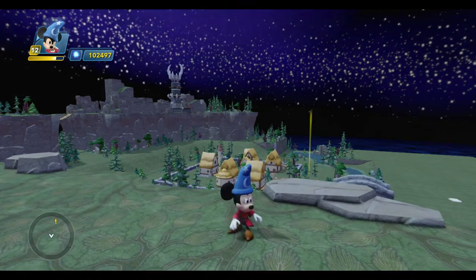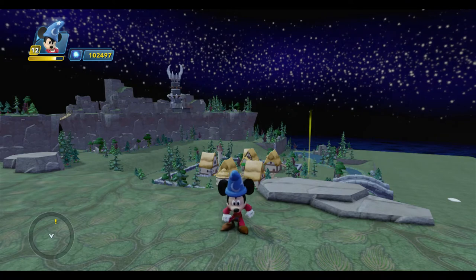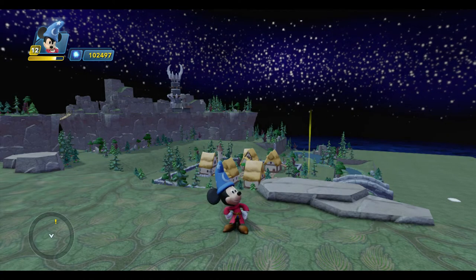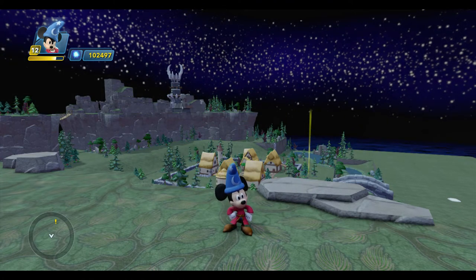The first side quest involves a farmer who needs some help rounding up his sheep. The sheep got out during the confusion in town and he needs Mickey's help to find them all. So this is what we're going to work on for the next couple of weeks, and that brings us to our topic for today: critters.